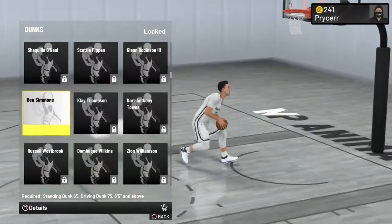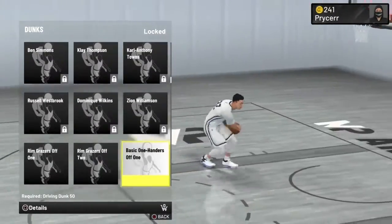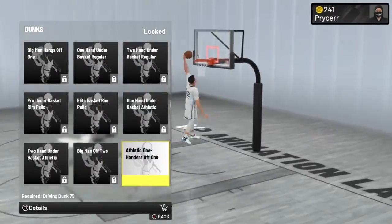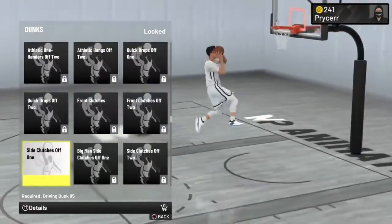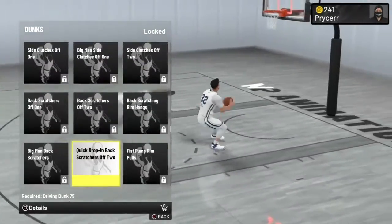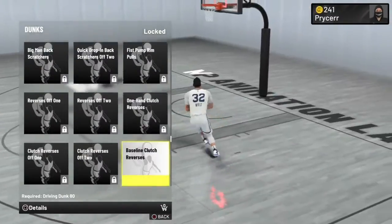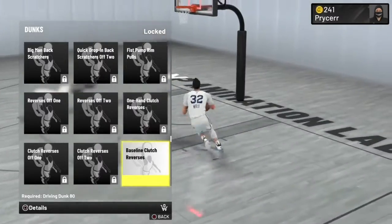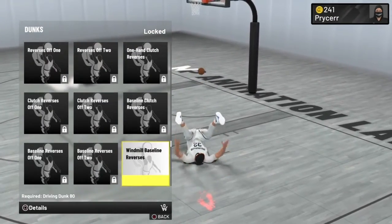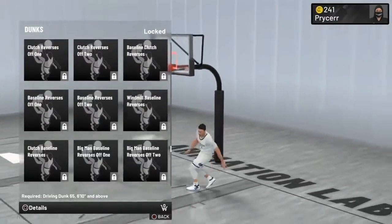Let me find some specific dunks. Baseline clutch reverses - you need these. It's time to stop getting blocked. Same thing with windmill baseline reverses - you need that. Get all these baseline dunks that you see. If you're a big man, get these.